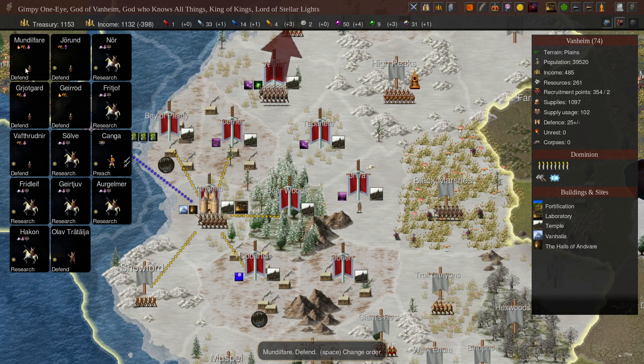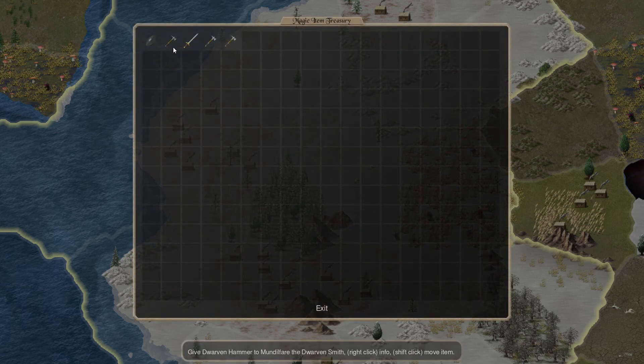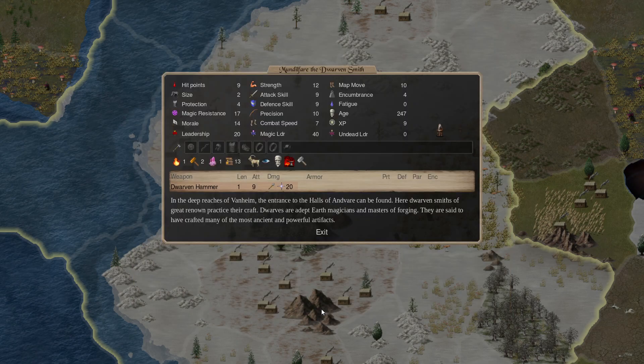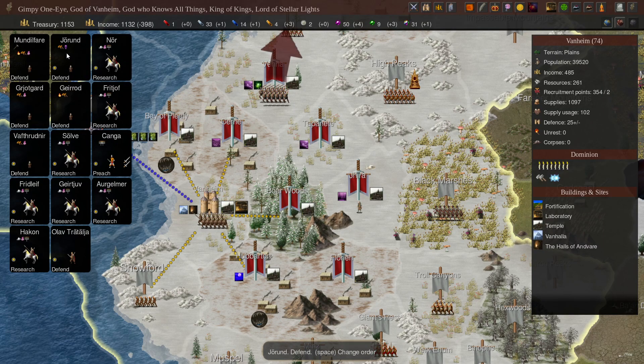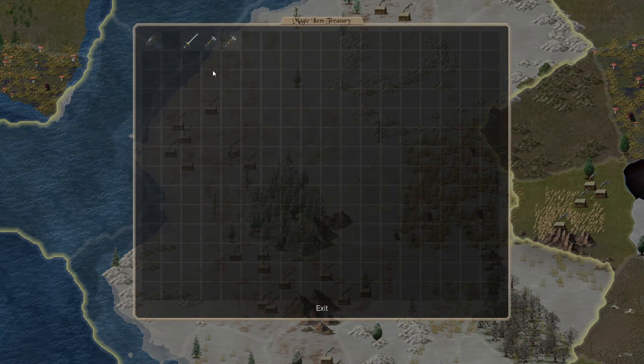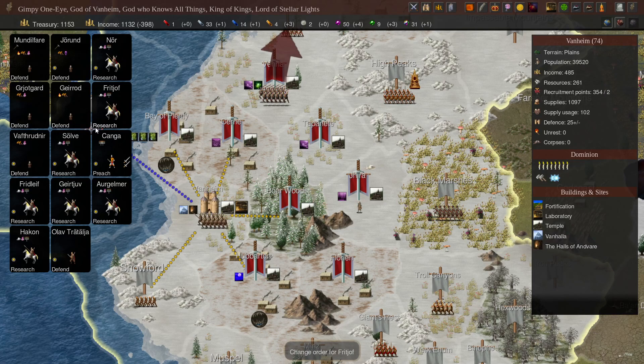Now we have to bring those up to Gimpy. You're Fire, Earth, Glamour — so you get a Hammer. You're Death — so you get a Hammer too. Any of the dwarves that have a different magic set, you get a Hammer.